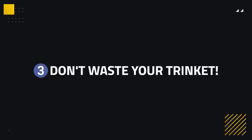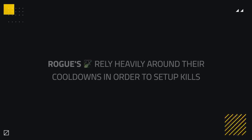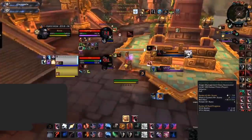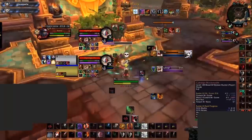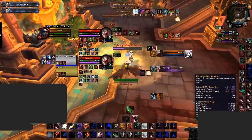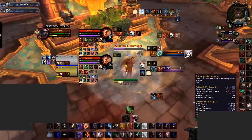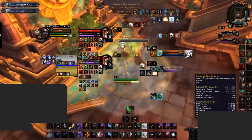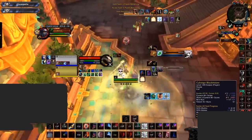Our third tip is probably the most important: don't waste your trinket. Assassination as a spec loves to abuse classes who waste or don't currently have a trinket. Rogues rely heavily on their cooldowns to set up kills, and playing around these cooldowns with your trinket gives you a much higher chance at winning. Specifically, I'm talking about Smoke Bomb and Blind. Smoke Bomb makes it so that targets inside cannot be targeted by those outside, essentially creating line of sight. Assassination will often try to force your Gladiator's Medallion and then secure a kill inside a Smoke Bomb when your team is unable to help.